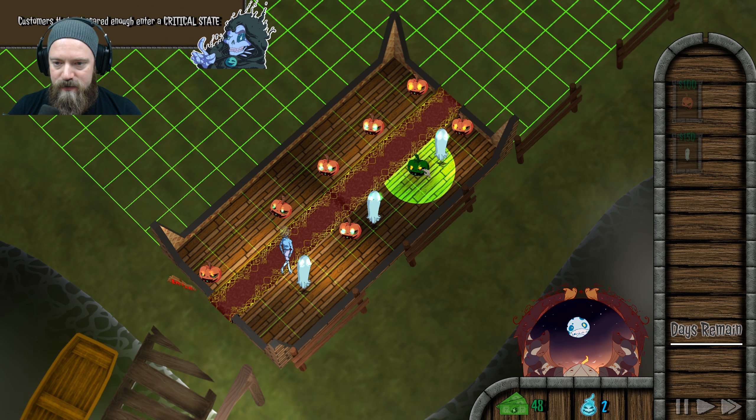Those are what we call Soul Shards in the biz. You can use Soul Shards to upgrade your house. See that icon that just popped up? That's where you can buy more rooms. Is it this one? Sell — I want to buy. Oh, let's see. Costs five. I need more.